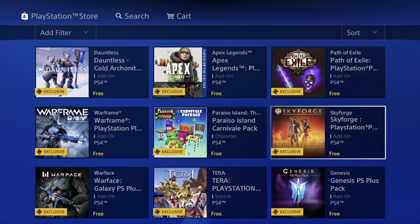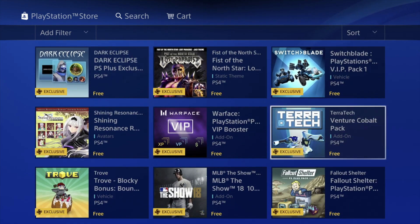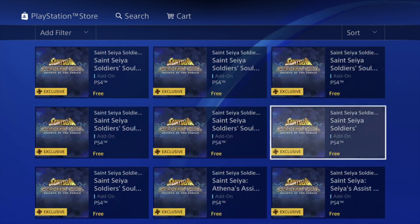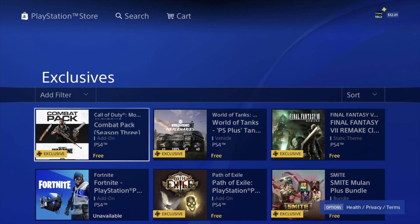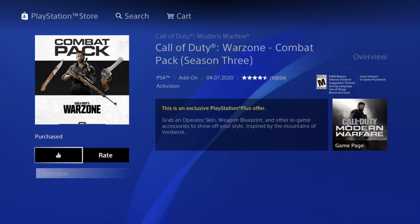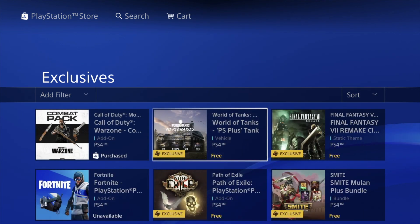If you scroll down you're gonna see a lot of stuff — the list goes down quite a bit. Let's start from the beginning. Our very first pack add-on that we can download is right here, so let's click on it and hit download. If after downloading it says unavailable or anything like that, don't worry about it — most likely you can go into the game and confirm that you have it.